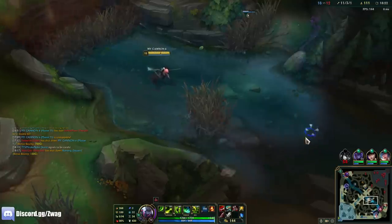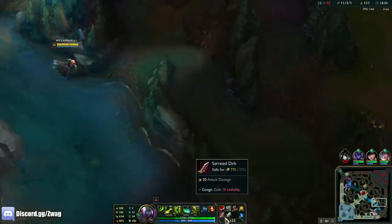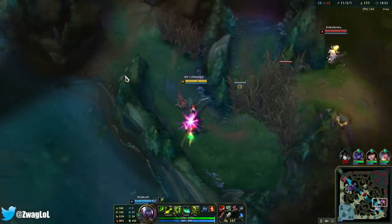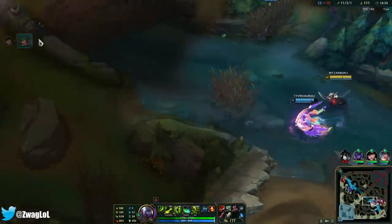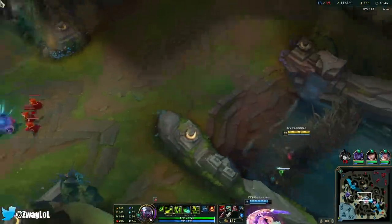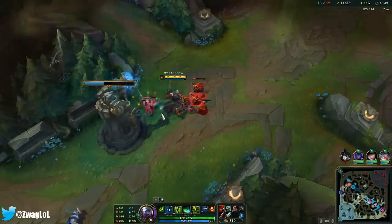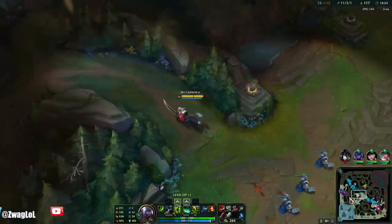I realize we're not going to get more crit chance this game. I could do Lord Dom's into IE — how about Edge of Night, Lord Dom's, IE? Just so we have the one shots. I might need to go the beefy build with Death's Dance, but we don't like being safe, do we? We like dangerous fun. I'll get the Infinity Edge for you guys. Edge of Night, Death's Dance, Infinity Edge — that'll give me 60% crit with one shots. Edge of Night saves me from getting stunned right away and getting blown up.